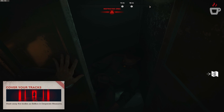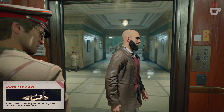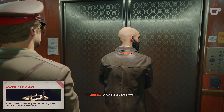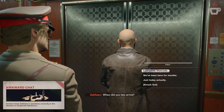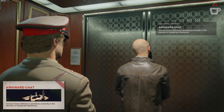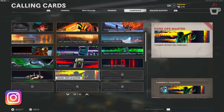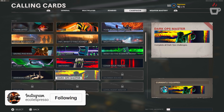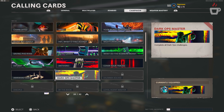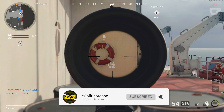'Awkward Chat' tasks you with answering Zakhaev's questions correctly in the elevator in Desperate Measures, right before the assault on the bunker. The correct answers are 'Last week, comrade' when asked when you arrived, and 'We report to Commander Sabal' when asked who you report to — this is told to you by Belikov in the boiler room. Completing all six campaign challenges nets you the Dark Ops Master calling card — a pretty cool animated calling card that's relatively easy to accomplish if you know what to look for.